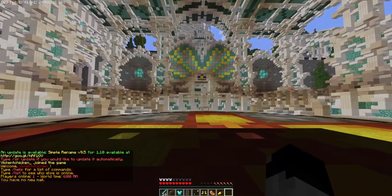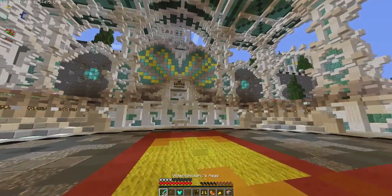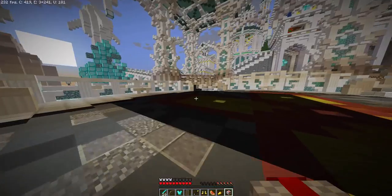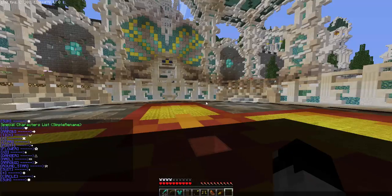The next one we're going to check out is slash SR get skull, then you do the player's name. You can obviously use Essentials for this too with the slash skull command if you wish. And the next command is slash SR characters — there's a little list right here, and if you type in brackets when you rename any stuff, it'll turn it into these symbols here.